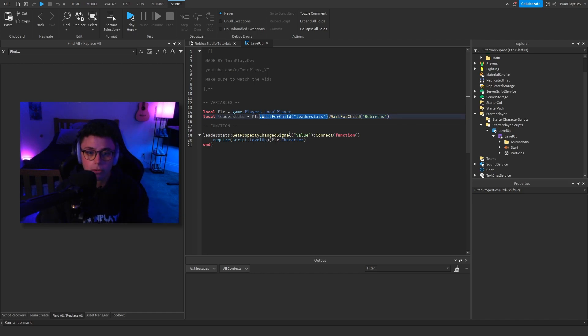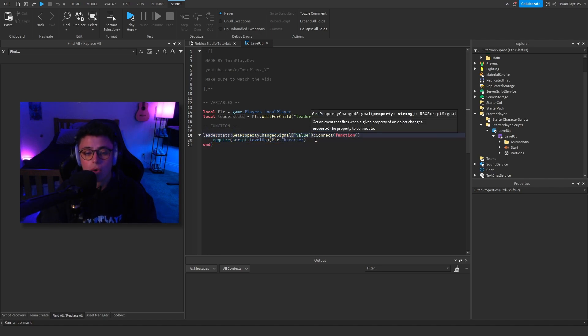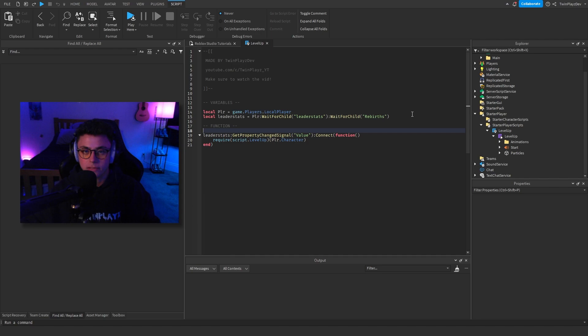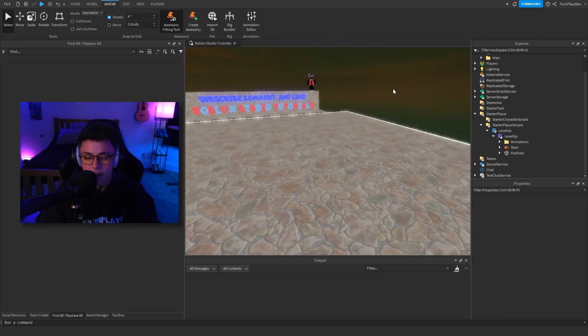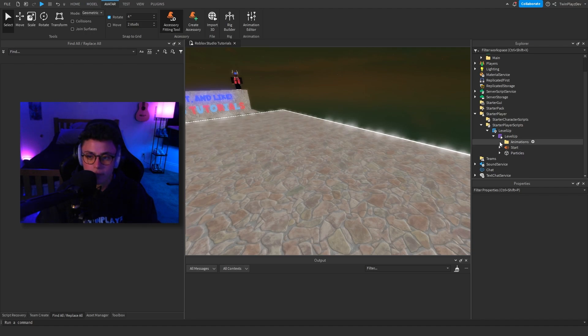If you don't have rebirths showing in the top corner, you'd actually want to delete that and just do player:WaitForChild('Rebirths'). What we're doing is checking for the property change signal and getting that value — so basically when the rebirth value changes, like going from seven to eight, we then require Script.LevelUp, which is the module script, and pass in the player's character. That's pretty much it — really simple.